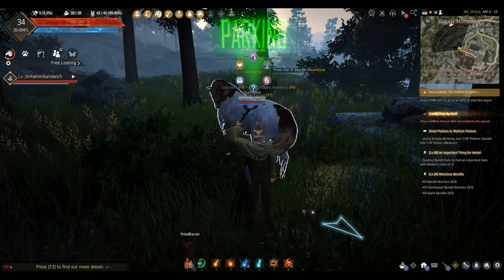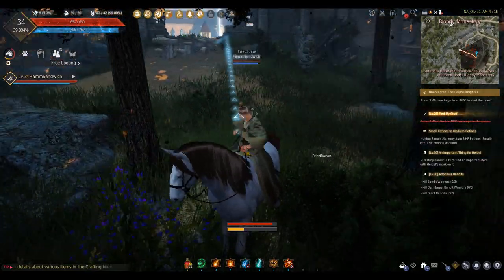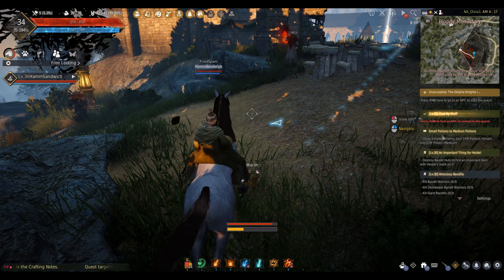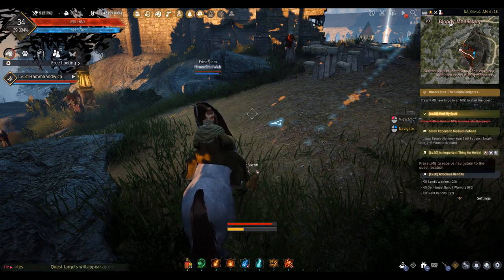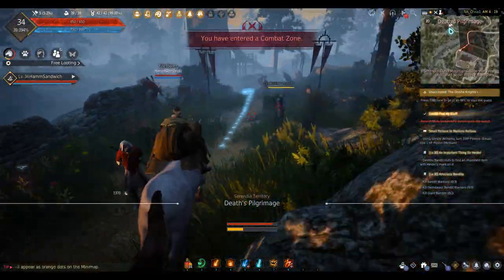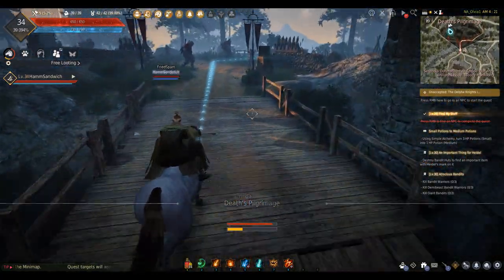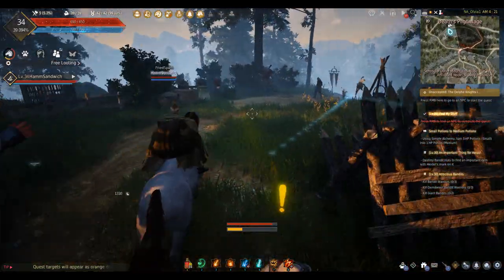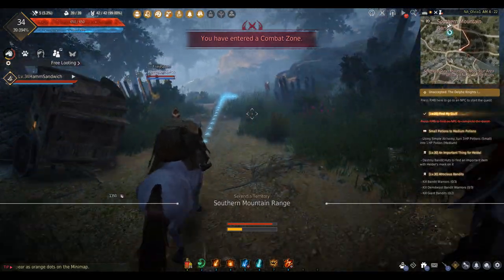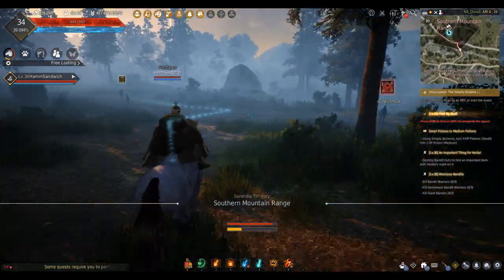What else have we got? An important thing for Hidal — destroy bandit huts. Let's see if we can queue that one up. I'll go to the little fast travel icon on the far right. There we go, that worked. We'll just blow off all these cultist guys, we're done with them. See you later. They're not aggroing on us, that's kind of nice, so we can just head on through.